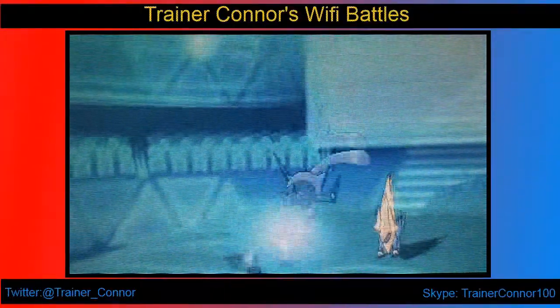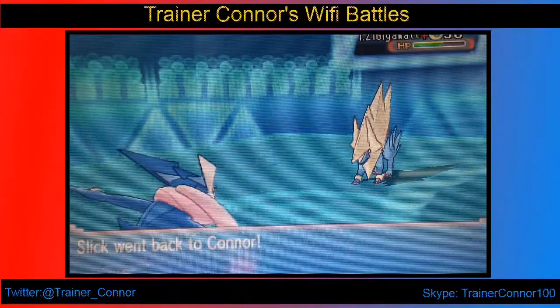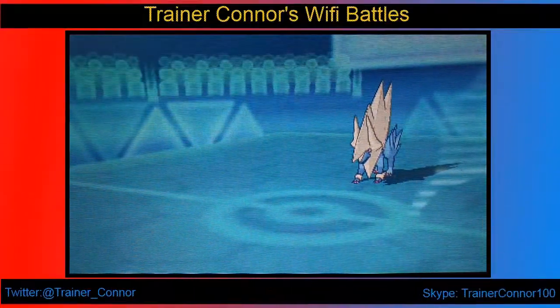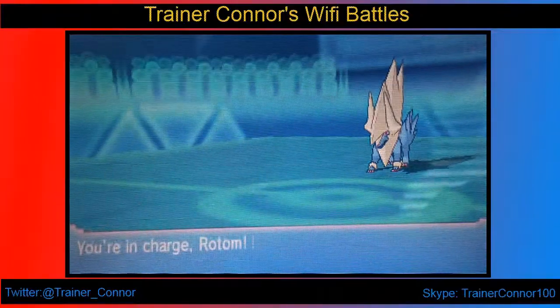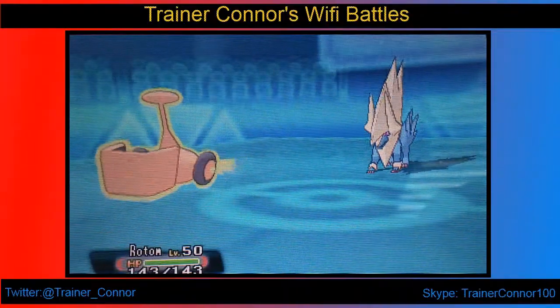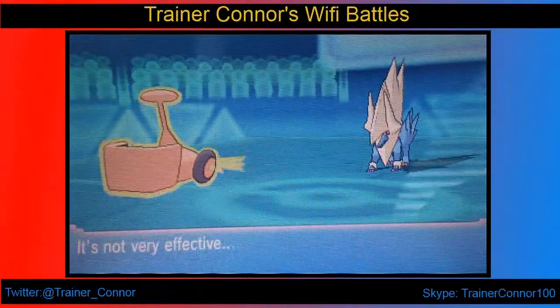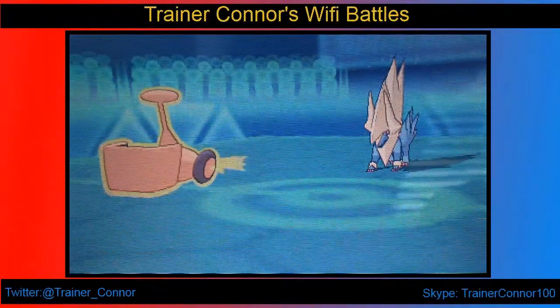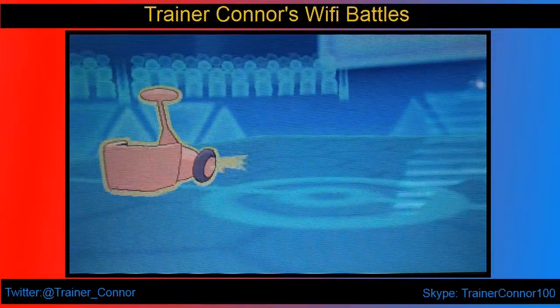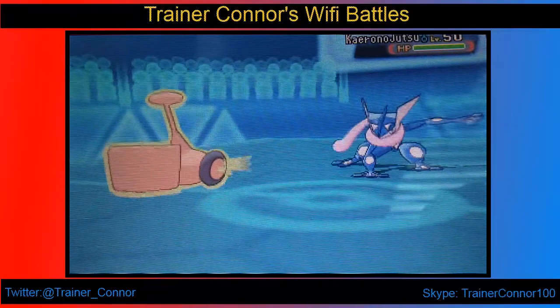So I go into my Scarf Greninja here, and I go straight for the U-turn. If he was going to go for a Volt Switch, I would have to go for the U-turn first, and then go into Rotom-W form for him to pretty much dodge it, really. And this works out great as he does Volt Switch, and I wasn't really sure what he was going to switch into, but I could Will-O-Wisp and burn something.